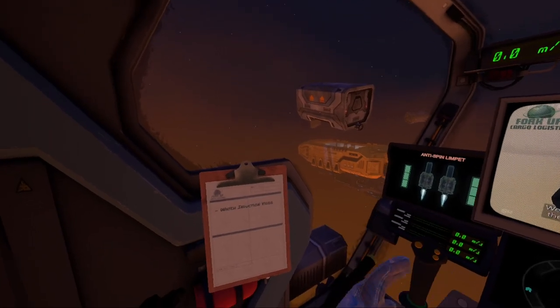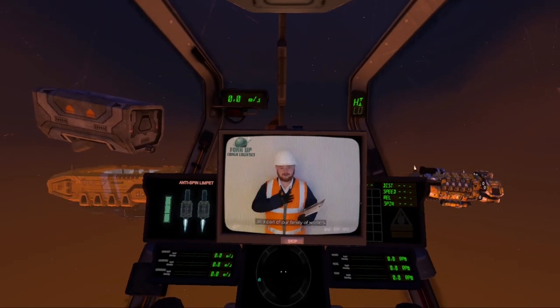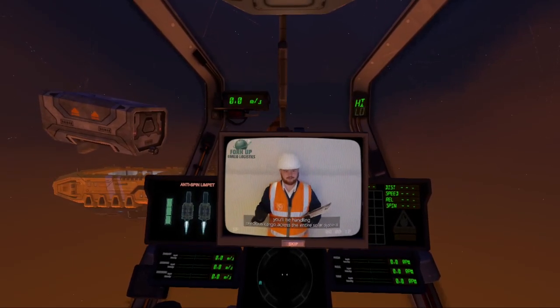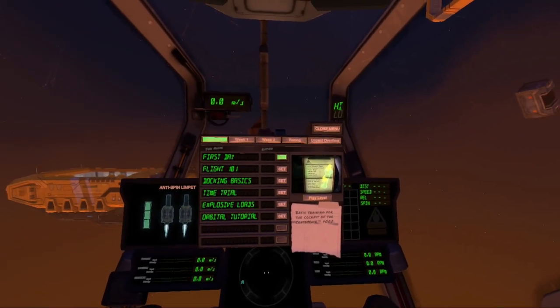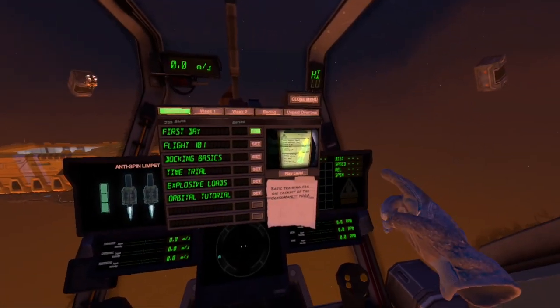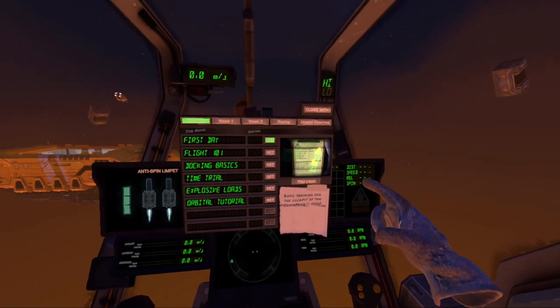Welcome to Fork Up Cargo Logistics, the leading handler of space cargo. As a part of our family of workers, you'll be handling precious cargo across the entire solar system, and when it comes time for docking, we know you'll fit right in. First day. Introduction. Basic training for the cockpit and the Crate Mate 4000.